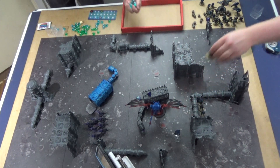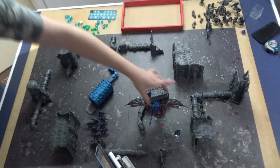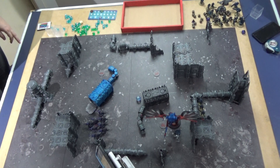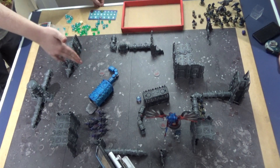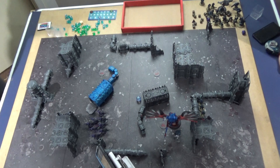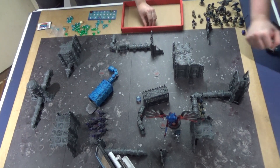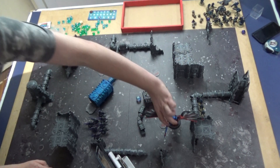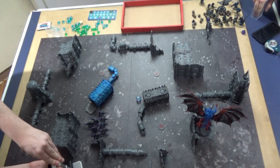With the Ethereal dead, Hive Tyrant consolidates three inches. Turn 4 Tyranid: Smite kills the lone Strike Team drone with a D3 auto-kill. Hive Tyrant stands on the building looking intimidating. Termagants move forward to shoot. Remaining shooting phase wraps up — Hive Tyrant fires Heavy Venom Cannon, getting hits and wiping the last three Pathfinders. AP minus three, no saves. Good game declared.